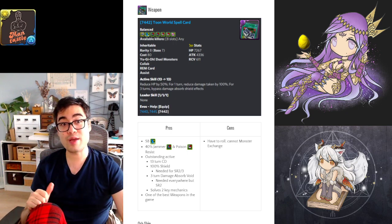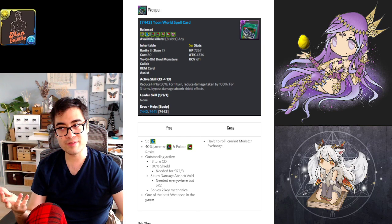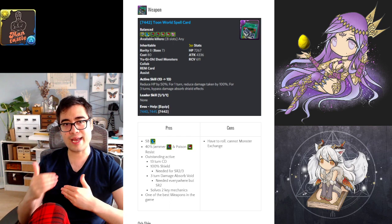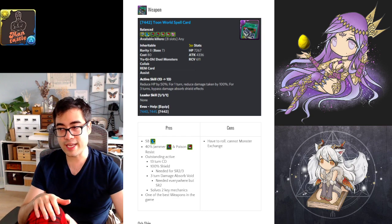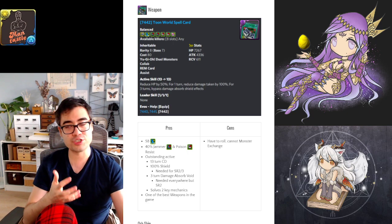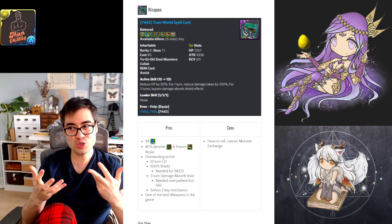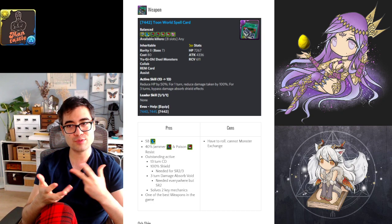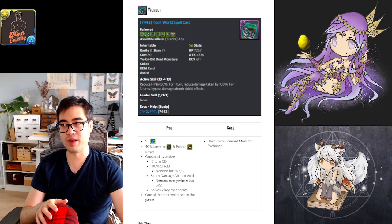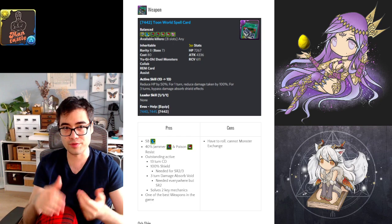You also have three turns of damage absorb shield effects being cancelled. Damage absorb is needed for at least two turns in Shura 3. Based on the weapon assist's timing, it's going to be good for Shura 3 because this weapon can solve your damage absorb problem and your damage reduction problem from the boss. It combines two mandatory aspects into a single weapon assist. Obviously you don't get the damage absorb benefit for Shura 2, but you still get the shield effect, which is needed, along with the awakenings.